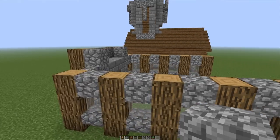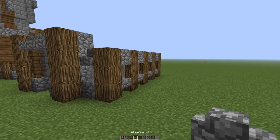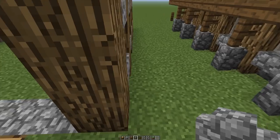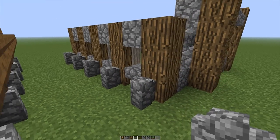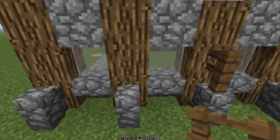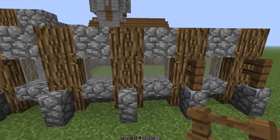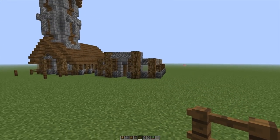We're going to add some extra detail to the left and right hand side of the building using some cobblestone wall and some fence. So place some cobblestone wall right against each of the oakwood log pillars and that should be five blocks in total. We're going to do the exact same thing but this time using some fence blocks — spruce wood fence: one, two, three, four and five, and that is about perfect.